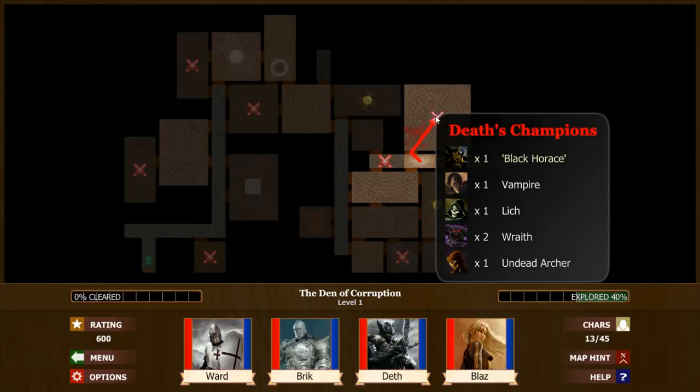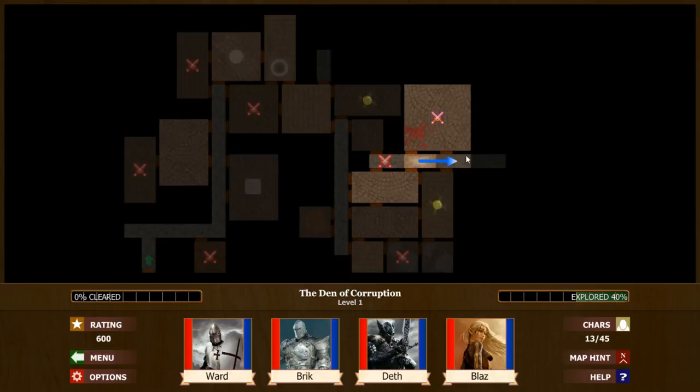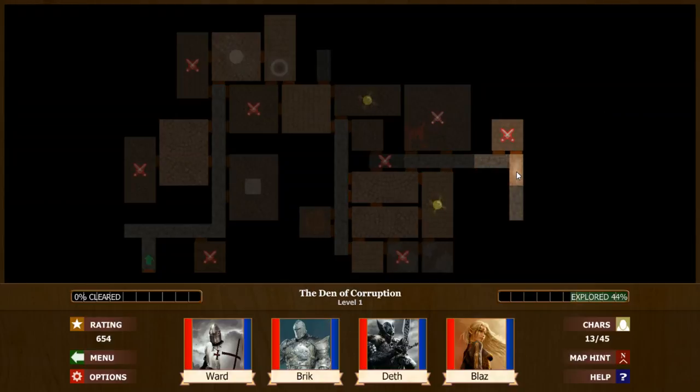Here's the final group. We've got one lich — that's trouble. Two wraiths — that's not bad because we do have a mage and a cleric, and we should be able to take care of those wraiths very quickly. One shot, one kill type deal. We can heal through what the lich does. We should be good; this should be pretty simple.